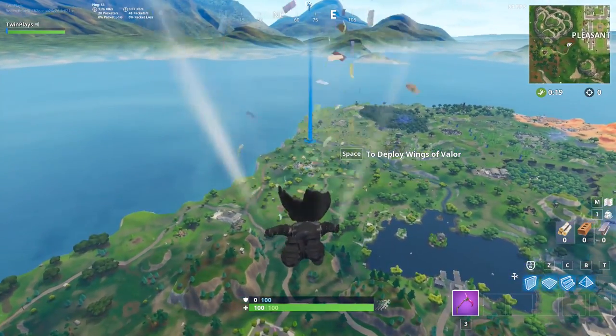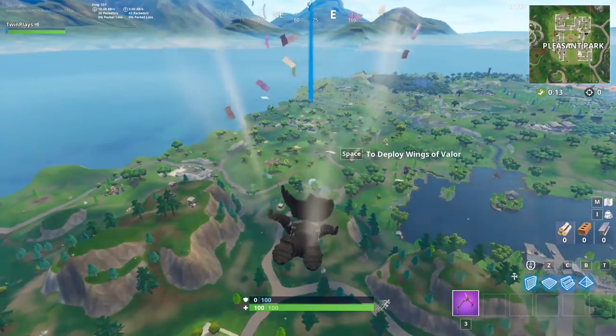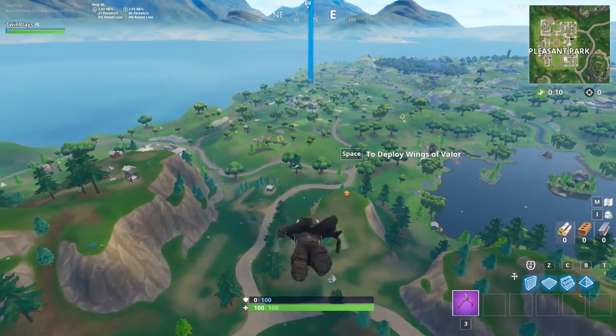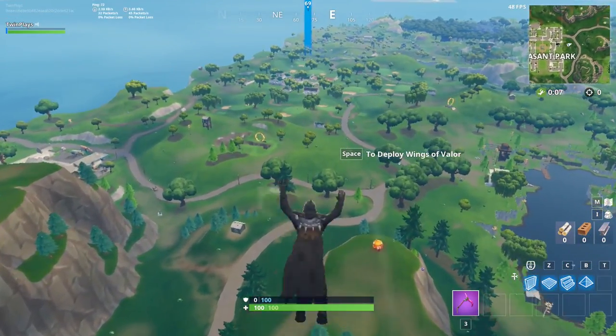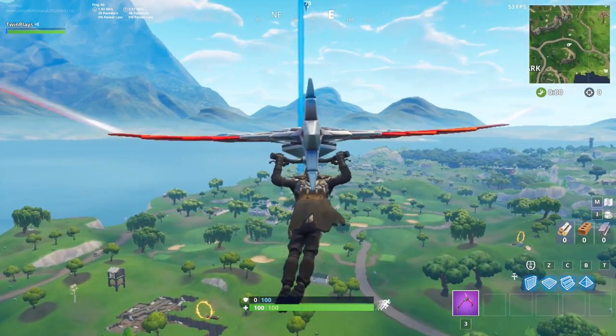Ladies and gentlemen, it is your boy Ryan, EarthquakePlays, and we're actually back on some Fortnite. We're actually going to be covering where to find Season 5, Week 10 Battlestar. It is actually called Search Between the Covered Bridge Waterfall and the 9th Green.